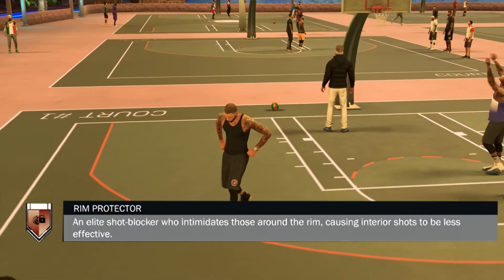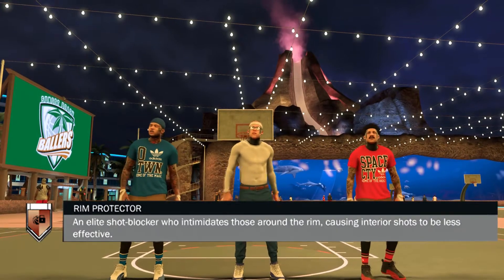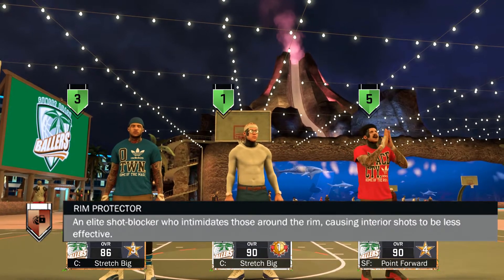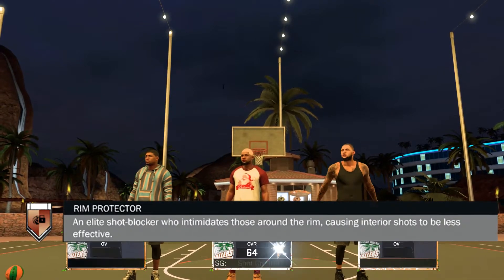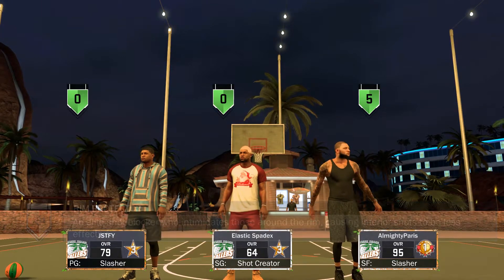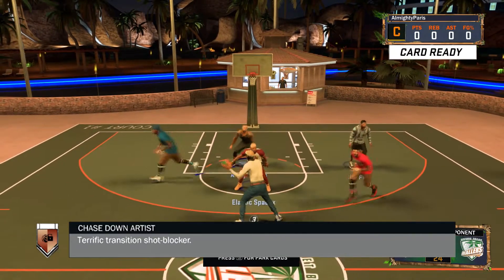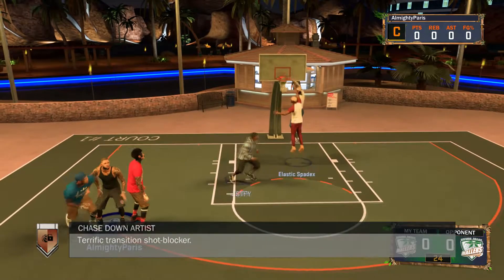Next we got Rim Protector, which is also a good badge. I'd say for every position except maybe point guard, it would be a good badge. Any position that can get a good amount of blocks — it's great because every time you get a block you're going to make them fold and you protect the rim. I recommend getting all the defensive ones pretty much, no matter what position. And with Chase Down Artist, everyone's trying to be like LeBron out here. If you get a good amount of blocks, get Chase Down Artist and Rim Protector.